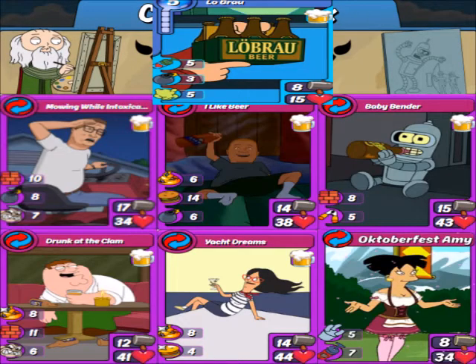Our first epic tool is Glowbrow, which is going to have your fantastic mowing while intoxicated, I like beer, babybender, drunk at the clam, and yacht dreams. But then it's going to add the new Oktoberfest Amy, which has got that hijack and boost. So she's definitely going to be a very interesting card in the upcoming event, especially if there's some sort of defensive buff on the background event coming up.